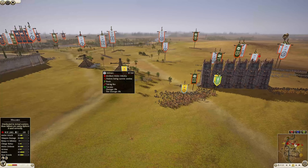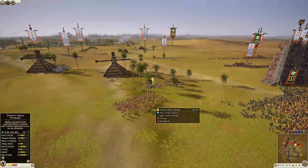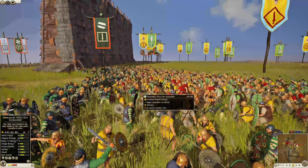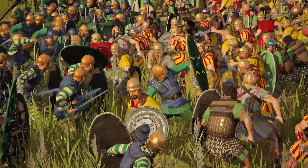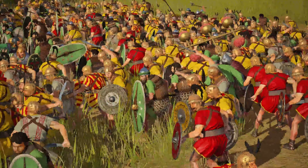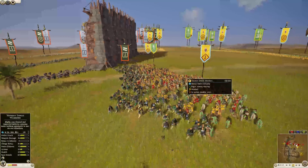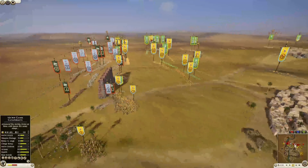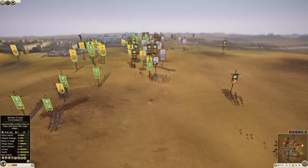A veteran shield warrior is still chasing down what I think is a Hillmen unit. But there's a big brutal fight outside of the walls here — Galatian Legionnaires, Veteran Shield Warriors, and Mascot Marauders mixed in there as well. Here comes the Thorax force, so they're going to make their way in. This cavalry is really dangerous.